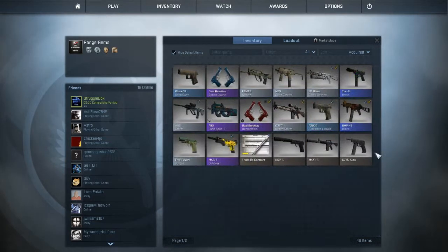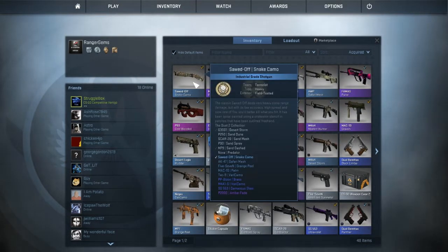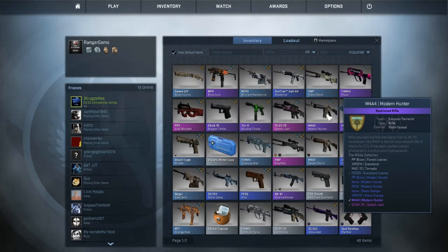I'm not going to be showing you any of the grey ones or the white ones. I'm going to be showing you guys all of the light blue ones, the industrial grades, all the way up to my restricted ones. I don't have any red ones right now because they're pretty hard to get, but I do have some pretty good ones in my arsenal.